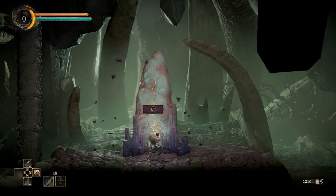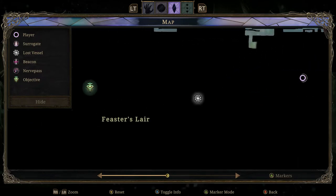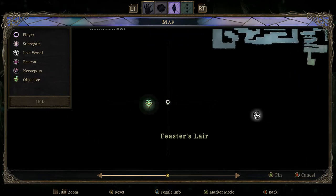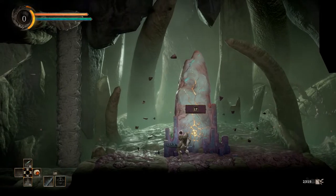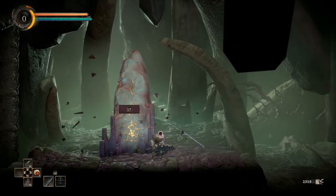Hey everybody, and welcome back to Let's Play Grime, where we have just arrived in the Feastus Lair — well, we've actually progressed quite a bit into it, not just arrived. We've made it about halfway to our destination, according to the not-yet-existent map, so who knows how many more detours we might have to make. Without the map, it's hard to tell how much I might have missed.